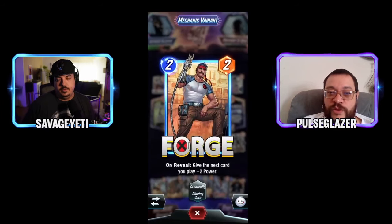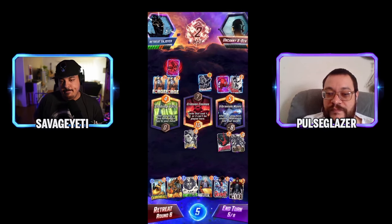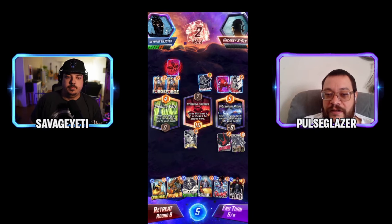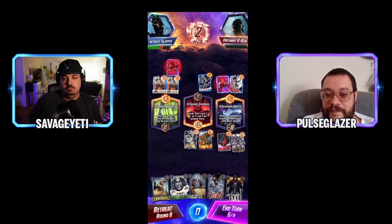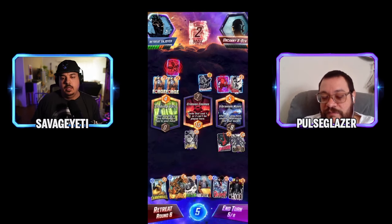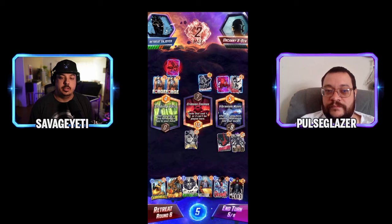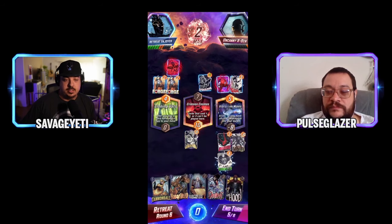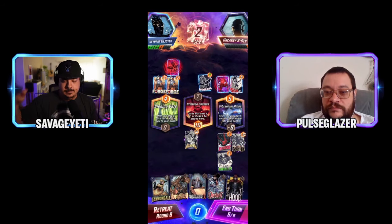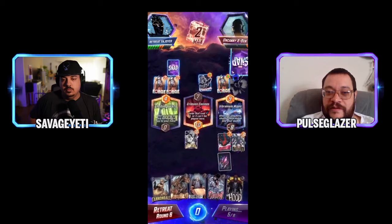Forge into another Spider-Man — rough turns for Ben. A Hobgoblin left looks good. The discussion is Annihilus for sure as a 20-power swing in the right lane, whereas playing him next turn could just be a 10-power swing. Drop Annihilus now to make sure you get the full value out of the negative-10. Hood and Annihilus last turn shapes up as the plan.